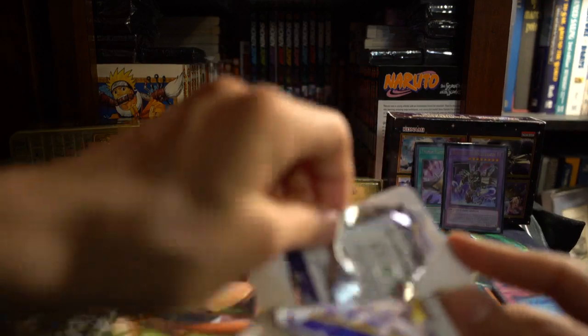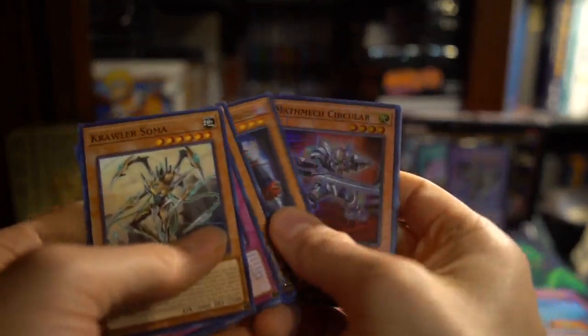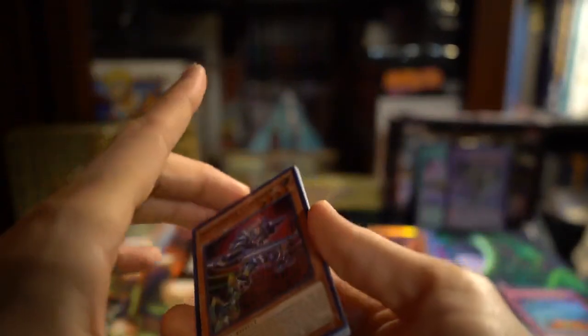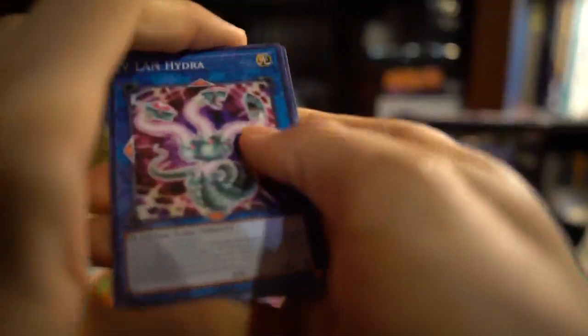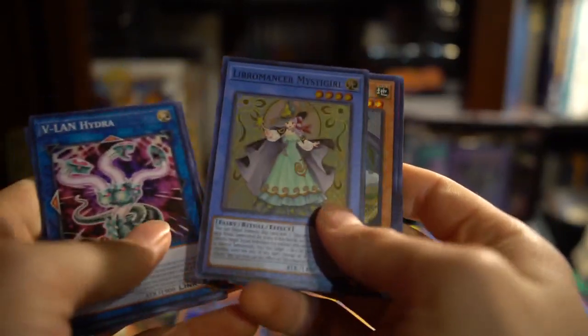We got Power of the Elements, then we're going to crack open the last two blocks in the back. I'm going to open up this and the Dimension Force — we'll save Battle of Chaos for the very last. I got Math Max Circular, Mokey Mokey and Sprite Pixies. V-Lan Hydra, Prediplant Molar, and a Liebermancer.